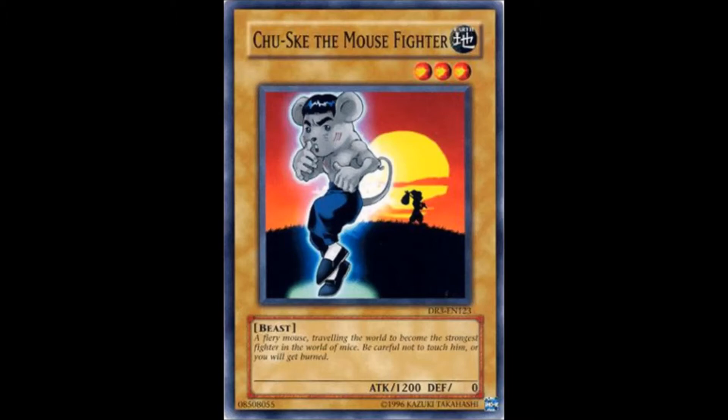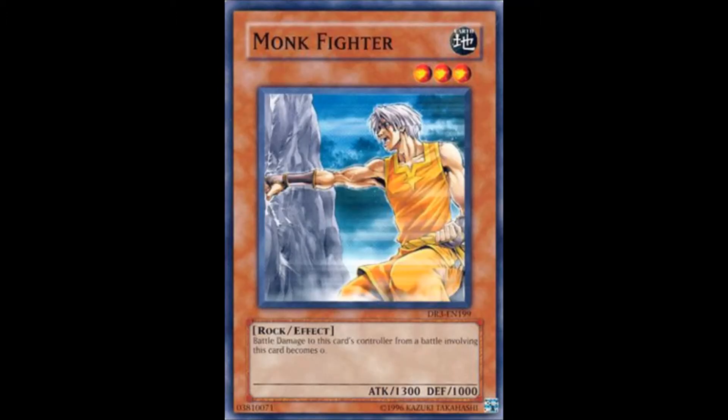Let's go on to the archetype proper with our first effect monster. Monk Fighter has 100 more attack than Chusuke and has actual defense point values at 1000. But its effect is nothing to write home about since all it does is prevent taking battle damage from battles involving Monk Fighter himself, which makes him entirely replaceable by Amazoness Fighter or better yet Amazoness Swordswoman.